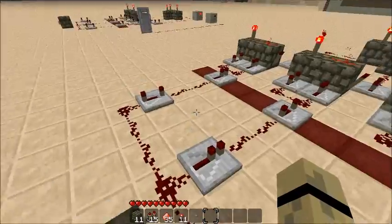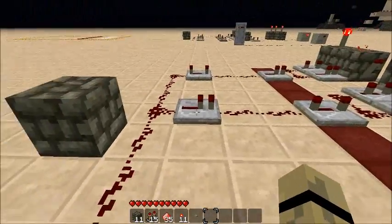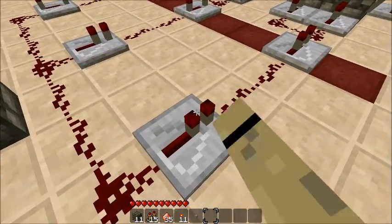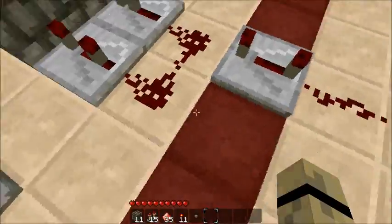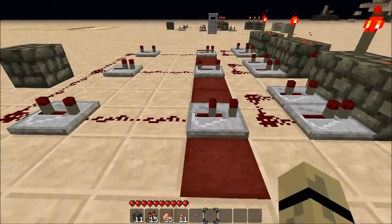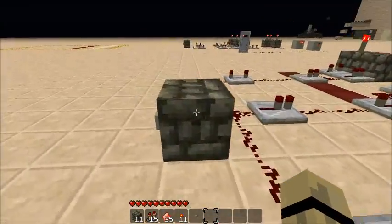Right now, I have a code set. The code is 4-1-3, as designated by these repeaters. These repeaters control the lock, so these are the ones that people would be messing around with and switching up. And it's these repeaters right here in the next row in the red strip that off-balance the delay so that the pulsars will all activate at the same time as long as the repeaters are matching.